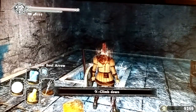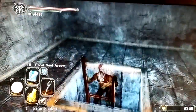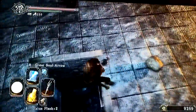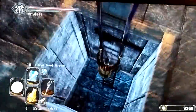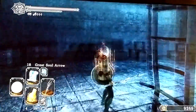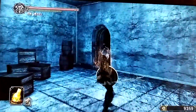Hi everyone, this is episode 7 of my Waxouls playthrough of Dark Souls 2. Today we're going to be kind of fussing around a bit. First we're going to be exploring a place called Belfry Luna, and then after that I'm going to be showing an alternate path from Forest of Fallen Giants to get to Lost Bastille.